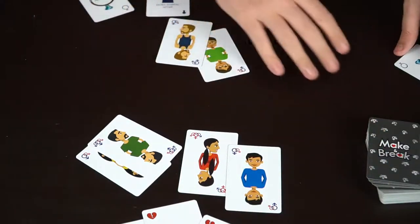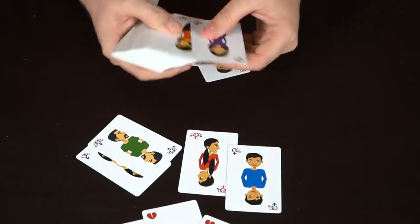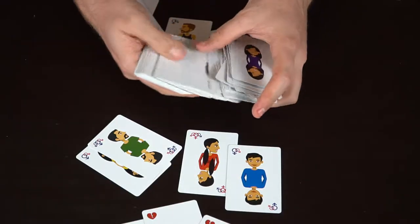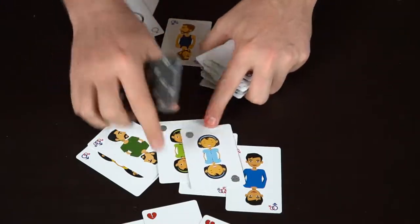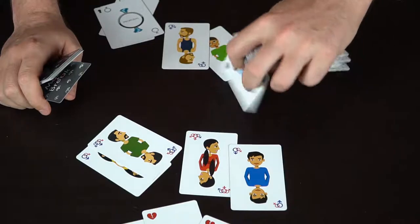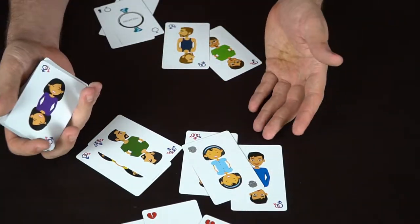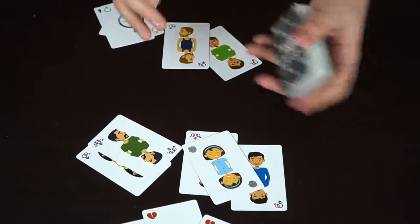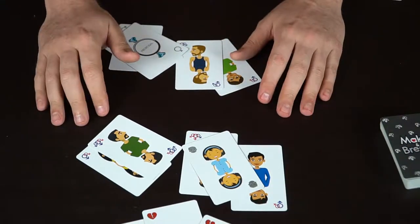An affair card works the same way but applies to non-married couples. There are other cards like divorce as well. You can also play little kid cards on a couple on your turn, giving them a child. You continue playing until someone hits the point total — one hundred points for a two-player game, eighty for a three-player game, and so on — and that player is the winner.